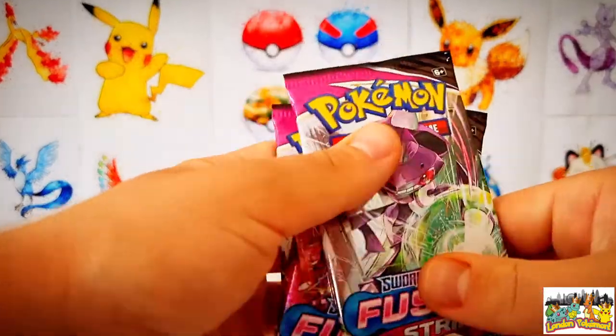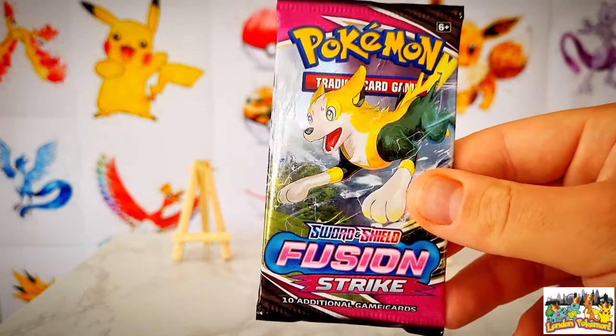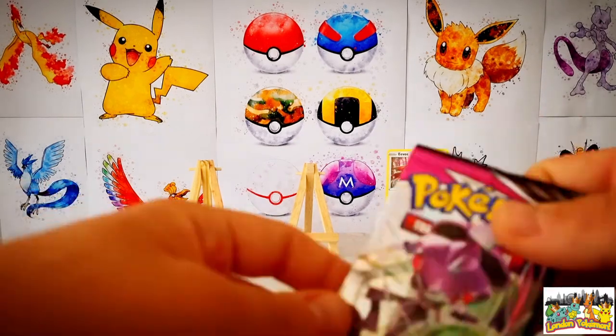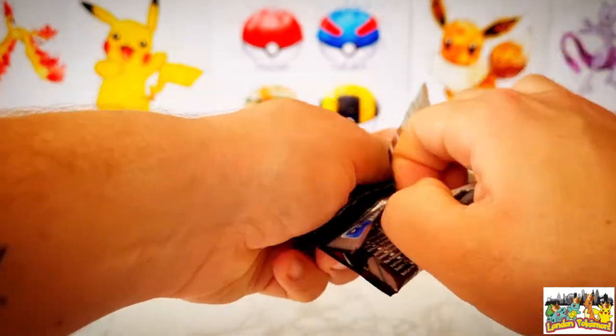The three packs we have are a Genesect pack artwork, a Mew artwork — I'll save that one till last in hopes of pulling that Mew — and a Boltund as well. There is also a fantastic Boltund V-Max in this set that I would love to pull. Fusion Strike is the biggest set in the Pokémon TCG, and we'll be hoping to fill up that binder today. We've completed 33% of the Fusion Strike binder, tracked with an online Pokédex, with two thirds still to go.